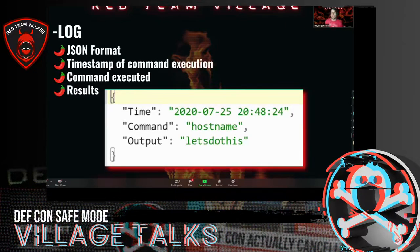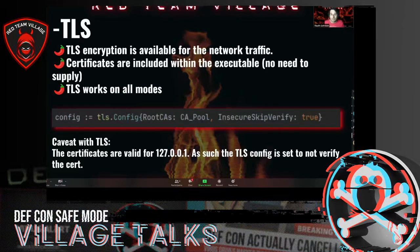The two modes I mentioned: on the left the normal one — you type hostname or whoami and you can see my machine 'Hayden local.' The list mode, you supply a file with a list of commands and it runs through them automatically and sends results back. The dash-log is just into a JSON format with the timestamp of command execution, the command that was executed, and the results. This allows you, if you have like a hundred commands, to have timestamps to correlate in your detection tools.